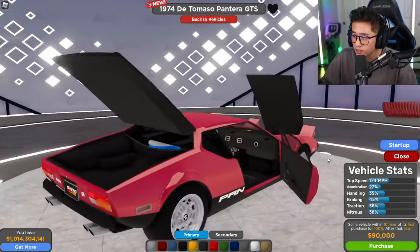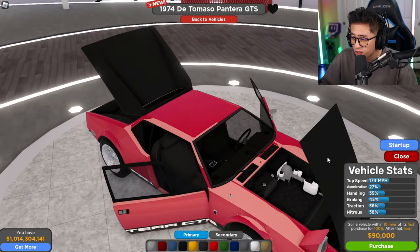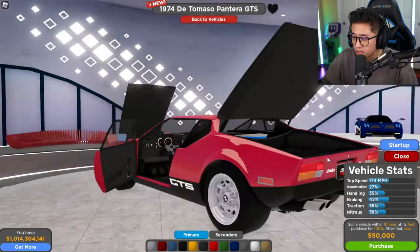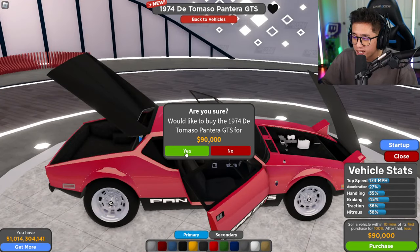Let's go ahead and purchase this one for 90,000. If we inspect it, we've got some regular doors, a trunk, and kind of like a frunk. I don't think we can actually store anything in the front cabin, but at 90 grand this is not bad at all.